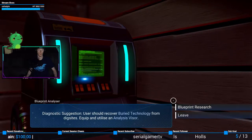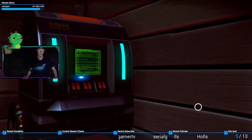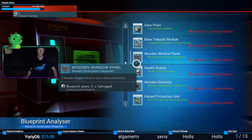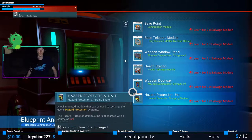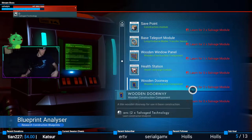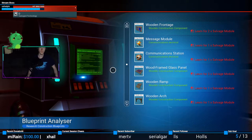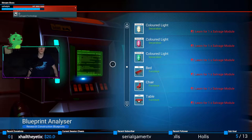Waiting input. I think that's the suggestion — you should recover buried technology from dig sites. Safe point, teleport module, wooden window, house station, doorway, hazard protection unit, hazard protection charging unit system — that's cool. Ramp, communication station, message module. I don't know if these are super cool yet. Bed.